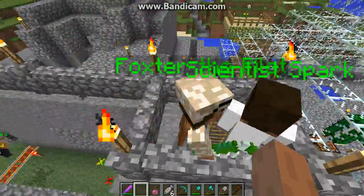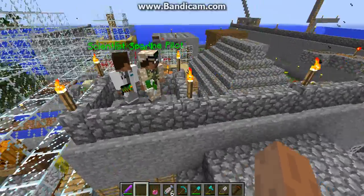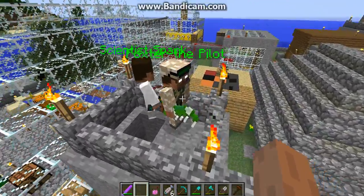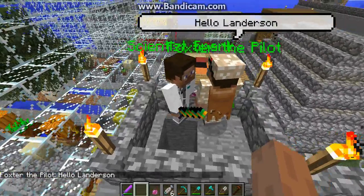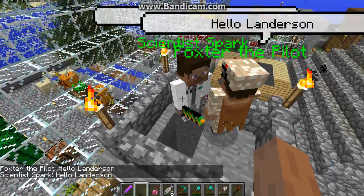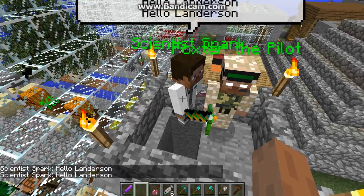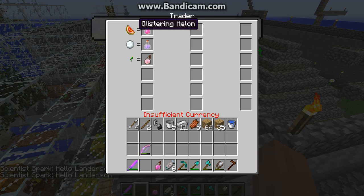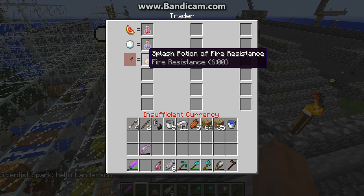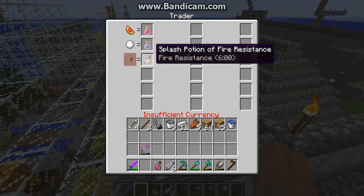Over here we have a few people. This is the one with the hero Ryan eyes — his name is Foxtor the Pilot, and he has a mandisklaw. Hello, Landerson. This is the scientist. His name is Spark. He also has a poison sword and a potion. He sells a glycerin melon for a potion of healing, a snowball for a potion of invisibility, and a firefly plant for a splash potion of fire resistance.